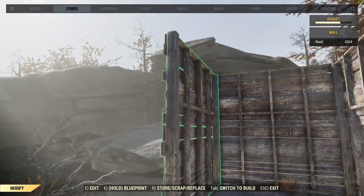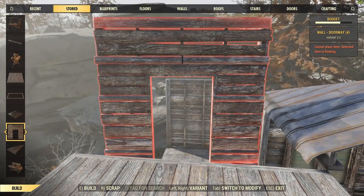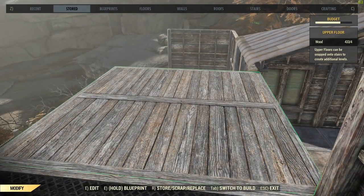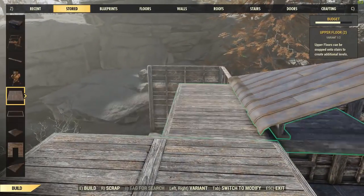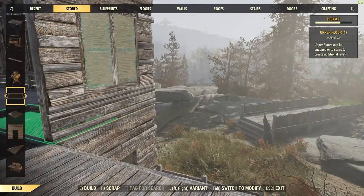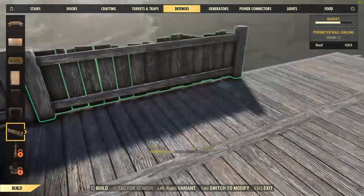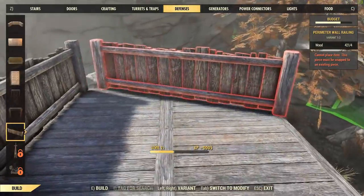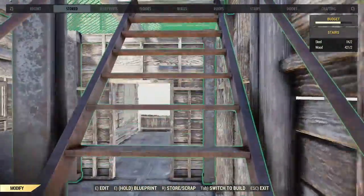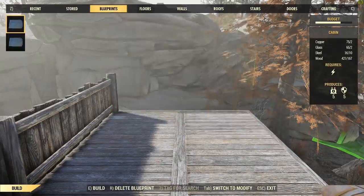They'll go straight back in without any arguments. Now we're making progress — pull those remaining walls off. Let's stick a couple more floors in. It's just a case of sticking the railings on and then snapping the walls back in. Around here where I've still got the walls down below, I can't get the railings on — so out with those walls, in with the railings, then we put the walls back.